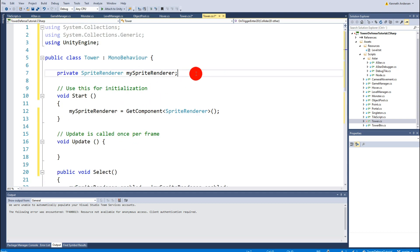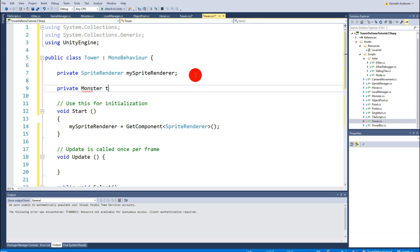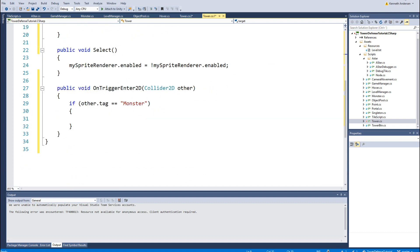So if other.tag equals 'monster' then we need to do something. First, we need a private Monster variable called target — this is the target of the tower so it knows what it needs to attack, because later we need to shoot a projectile towards the monster. So we say: target equals other.GetComponent<Monster>().